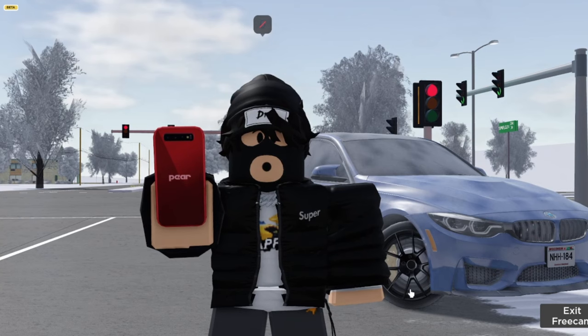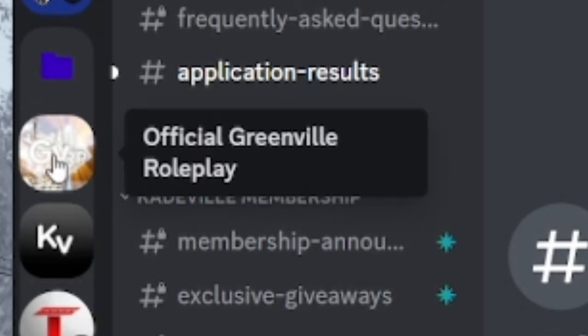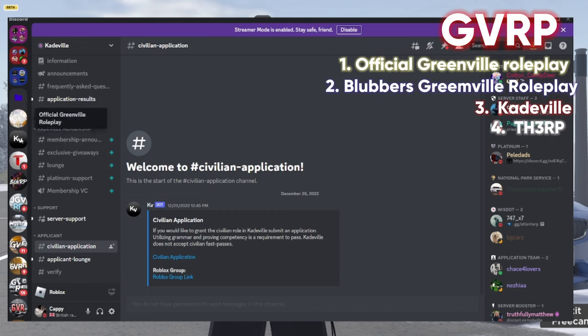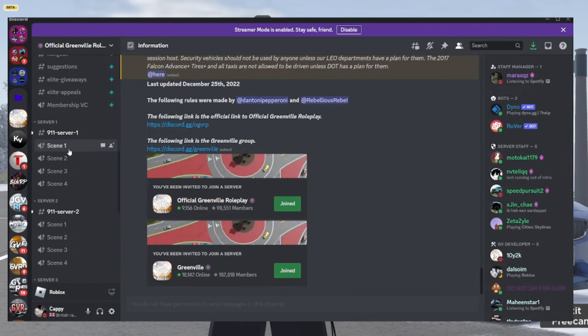Let me list the green world roleplay servers I'd recommend. They are: Official Greenville Roleplay, Cadeville, The Commons Roleplay, and BGVRP. I suggest these servers — they're probably the best ones to join. You will need to submit applications for them, but they're recommended because they're the only servers where you can actually roleplay properly, as they're very strict about it.